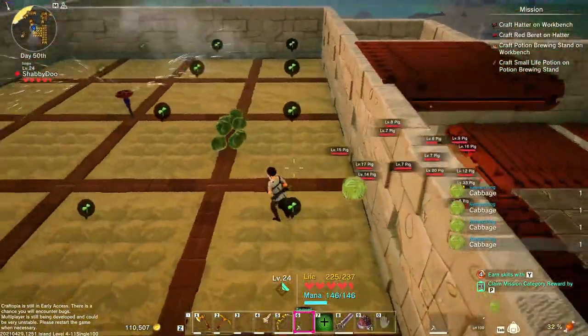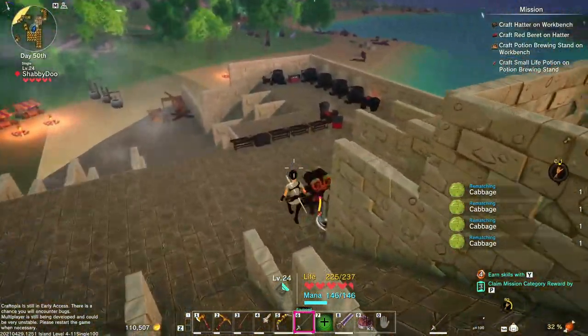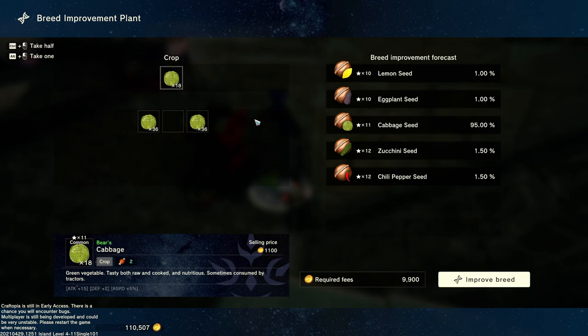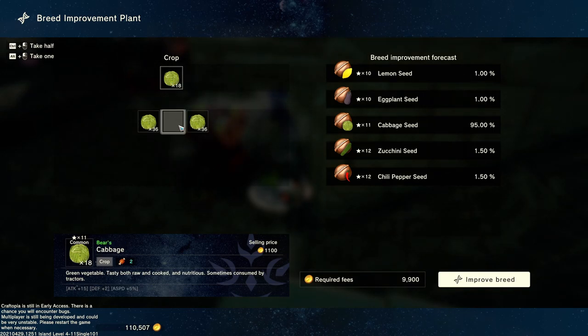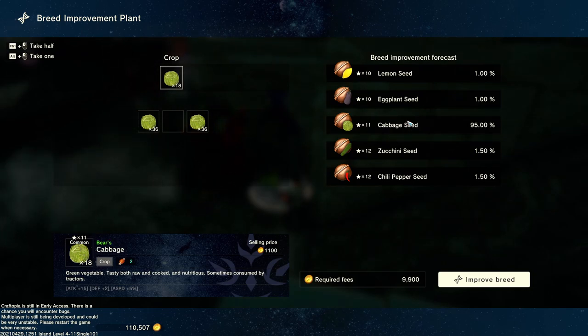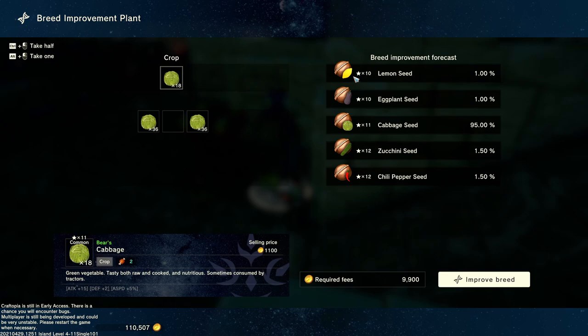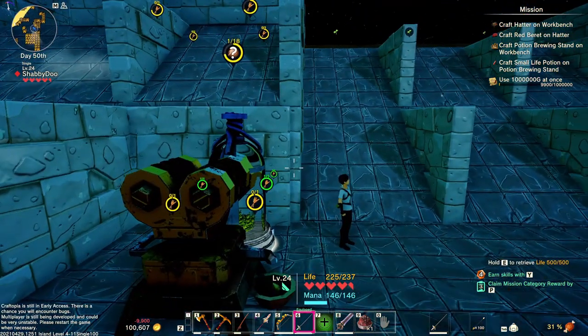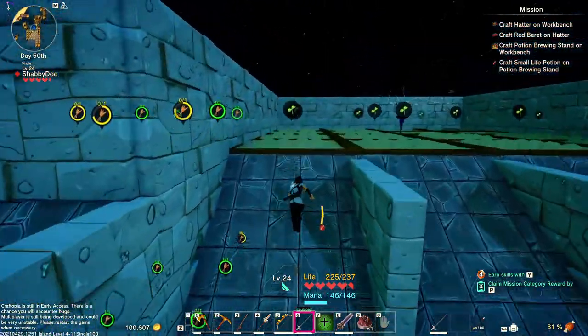You can do this from a tier one seed right — this is what the breed improvement does. If I take the cabbage here — I've obviously got different types with different prefixes on there — so if I throw cabbage in here, all 18 of these, let's say I've got a 1% chance to get a lemon seed. Now mind you this is a tier 11 seed right here. I've got a 1% chance for it to downgrade to a lemon seed or an eggplant — so that's 2%. I've got a 95% chance for it to stay the same, a 1.5% chance to become a zucchini at tier 12, and a 1.5% chance to become a chili pepper at tier 12. So what you do is hit improve breed and just let these go and we're going to get a bunch of random seeds.